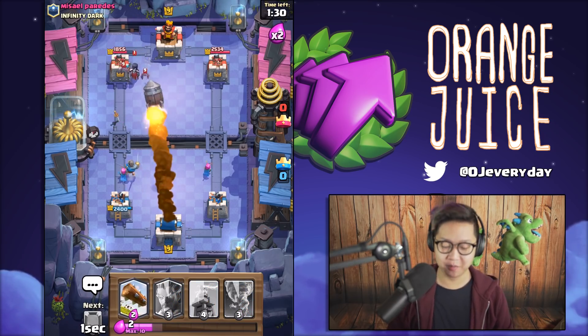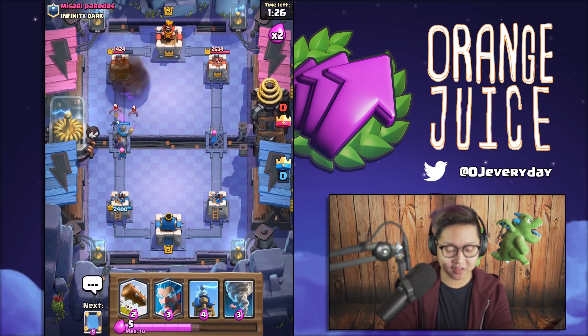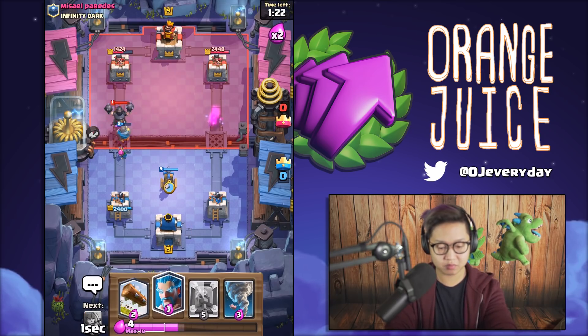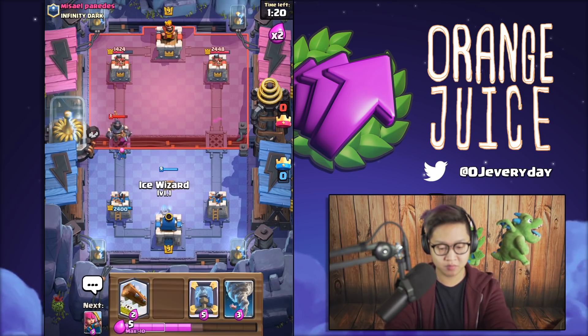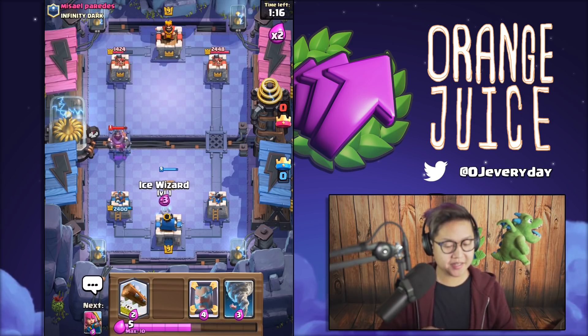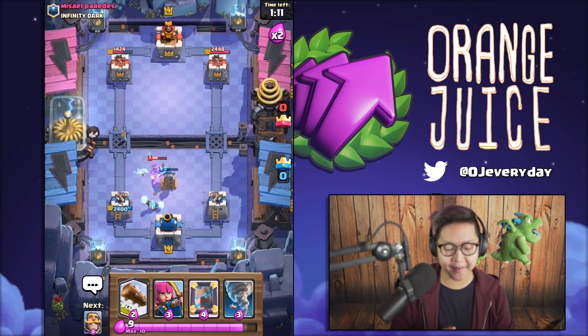Oh yes, rocket - that's what I'm talking about! So you need to use rocket and tornado if you need to take out those really really big pushes. We're gonna bank up the little Tesla over there. And the Tesla is not gonna be enough to stop the mega knight, so we're gonna need to support with an ice wizard to slow it down by 35%.